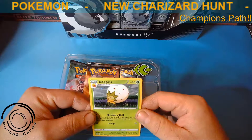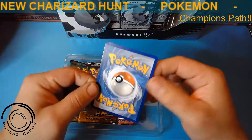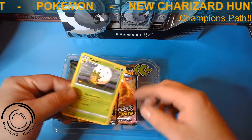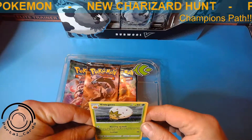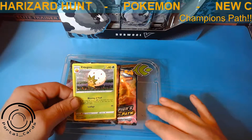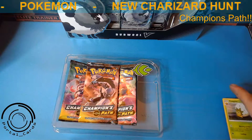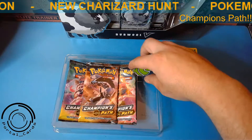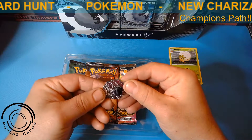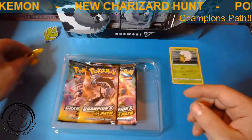The Promo Card seems to be in fairly decent condition here. Centering is not perfect. The corner does get a little bit mangled up in the way they have this sitting in here. That's one thing they can work on with these — getting the Promo Cards in a good position so they're not getting damaged. We'll leave that up top there. And then we have our Leaf Pin — it's a nice addition there.